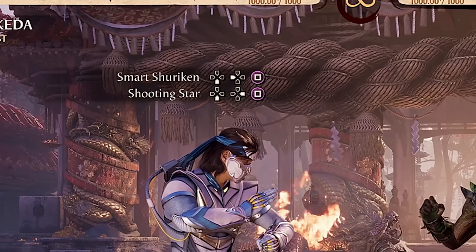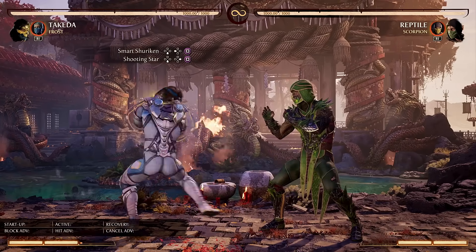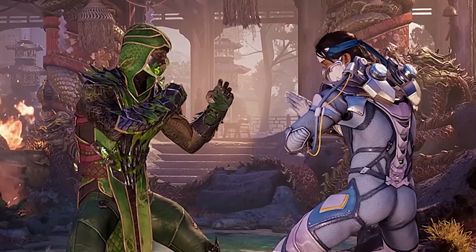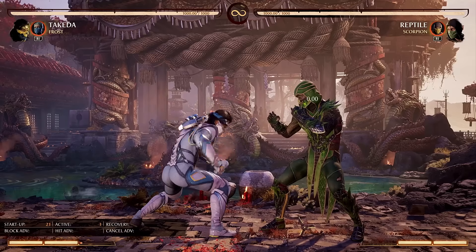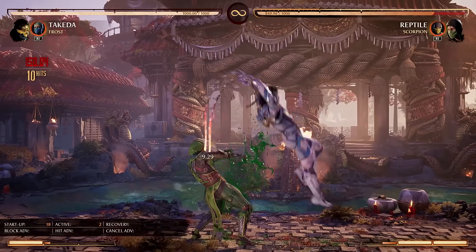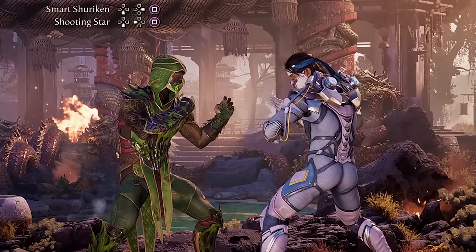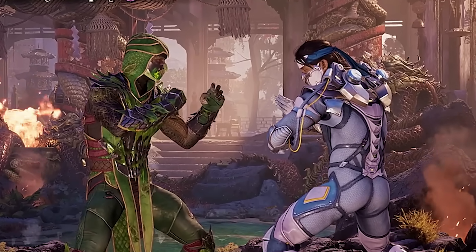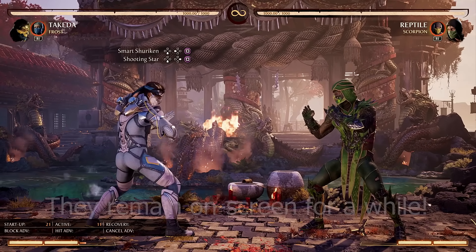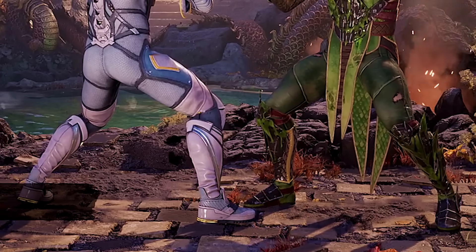Let's look at the special moves, starting off with Smart Shuriken and Shooting Star, because these special moves go together like peanut butter and jelly. By itself, Smart Shuriken doesn't really do anything at all. However, if you back throw the opponent and hold square, it will detonate mid-throw and let you follow up for a full combo, which is honestly incredible. You can easily get over 20% damage for one bar of meter, and then if you add cameos to the mix, you're approaching almost 30% for an unblockable mix-up. Takeda is the only character who can combo off his own throw without a cameo and without spending bar. Things get even cooler — you can have multiple Smart Shuriken on screen at the same time, and you can control the distance as well. There's a default version, a close version, a far version, and a very far version.